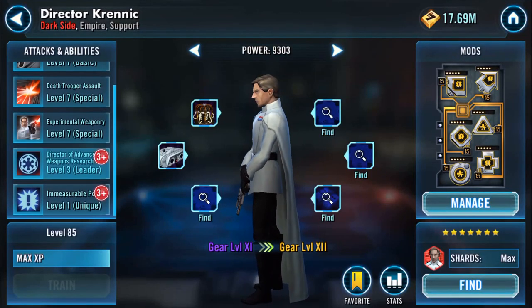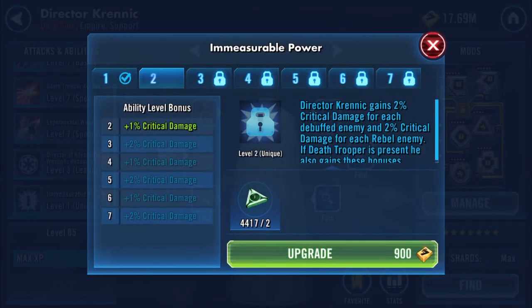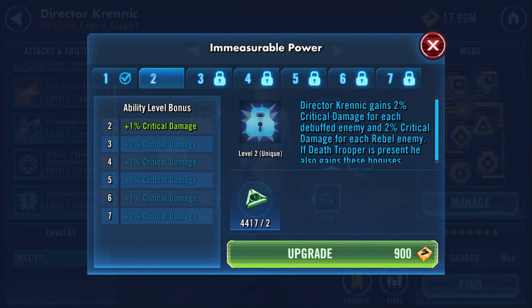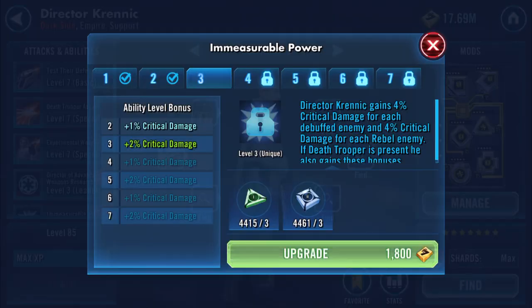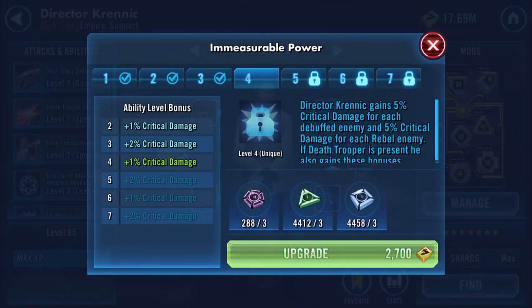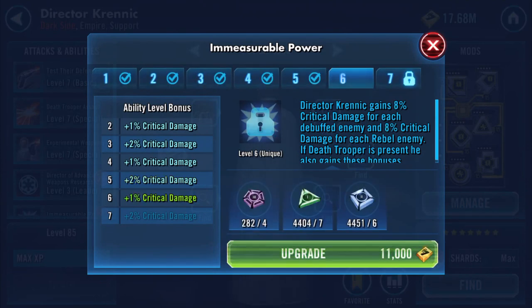I'm not going to go mad with that because I'm not actually going to run him as leader. The last one - immeasurable power - looks like it's going to get a zeta at some point. Director Krennic gains 2% critical damage for each debuffed enemy and 2% critical damage for each Rebel enemy. If Death Trooper is present, he also gains these bonuses - 5% critical damage for each debuffed enemy and percentage critical damage for each Rebel enemy.